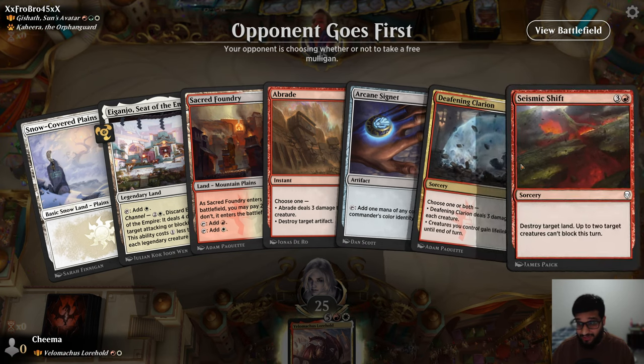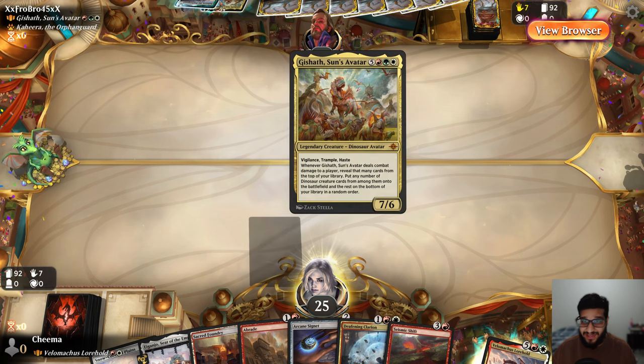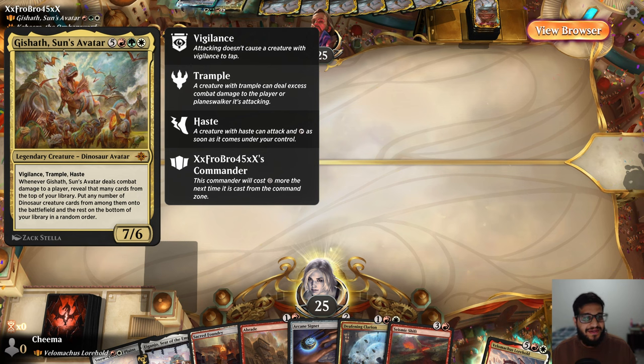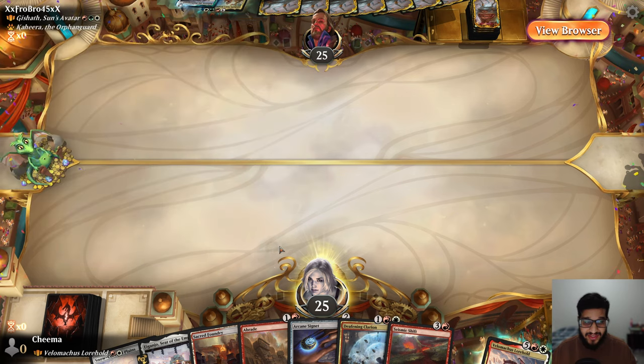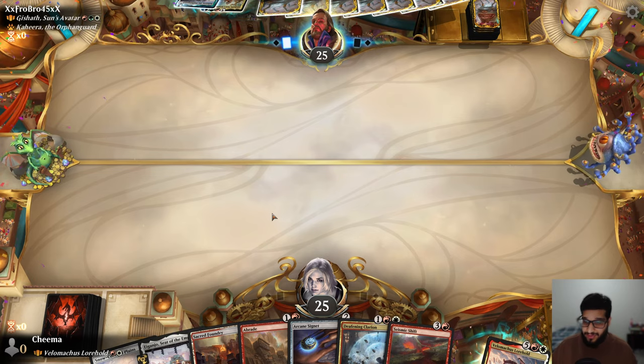Game two — great looking hand, but we're on the draw, which is a problem. That first game was a bit of a non-game so you might not see it. We're going against Gishath's Son's Avatar — 8 mana, Vigilance, Trample, Haste. When it deals combat damage to a player, reveal that many cards from the top of your library and put any number of dinosaur creatures from among them onto the battlefield. So if that thing hits us, it's probably just game over — let's make sure it doesn't.